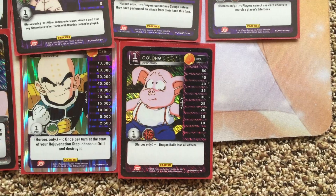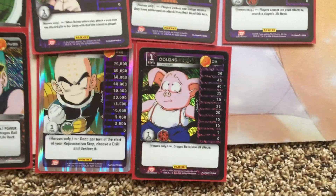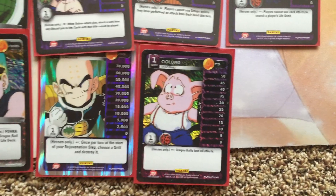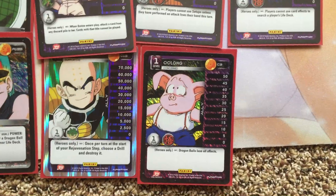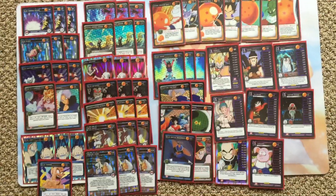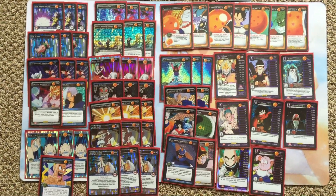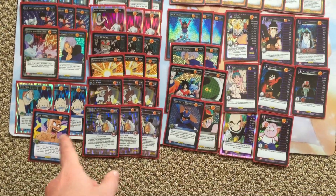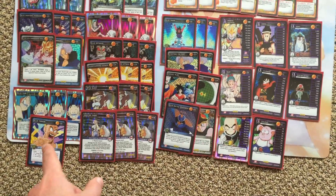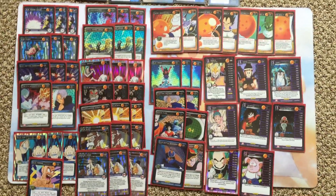And Oolong — I know I'm crazy for running this, but against Namekian, they can't reuse their dragon balls or mess around with their balls. That's why I run it and he's really good. So this is the deck — very shiny, has a lot of combos, very fun to use. This deck is 100% foiled except for the non-foil Blue Terror, which is so rare that I might as well run it. Very sexy deck.